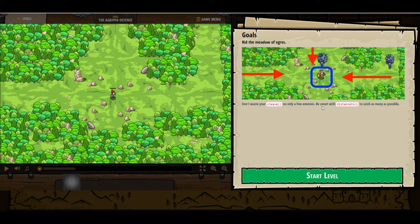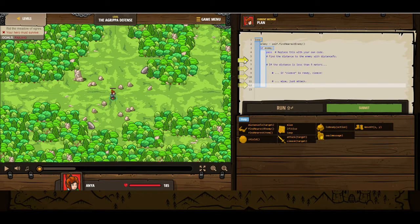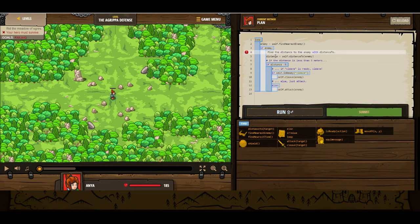Don't waste your cleave on only a few enemies. Be sure to start with distance2 to catch as many as possible. Alright, so let's see what they've written out for us here. So we've got a loop. We've declared an enemy variable, and then found the nearest enemy. So if enemy exists, find the distance to the enemy with distance2.